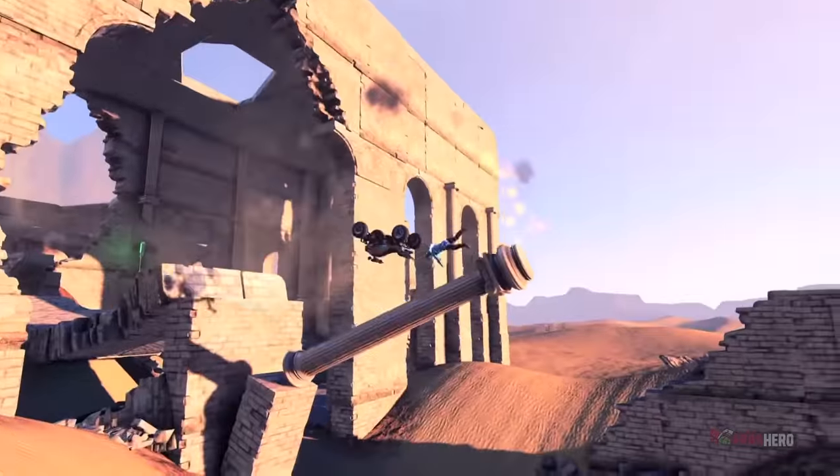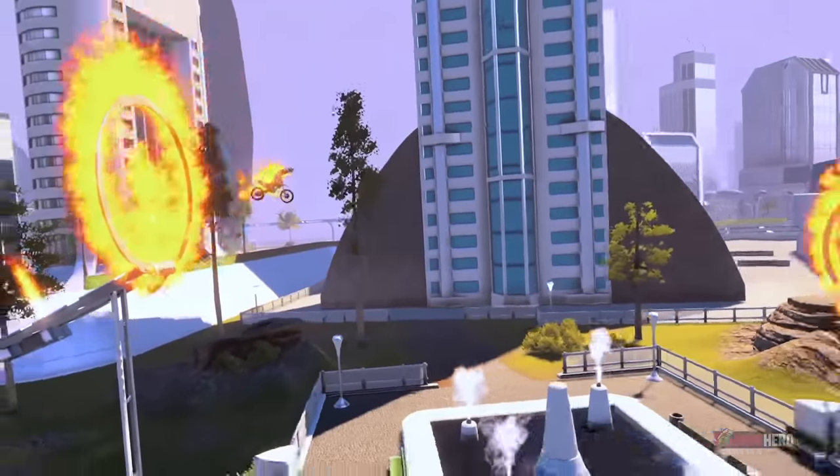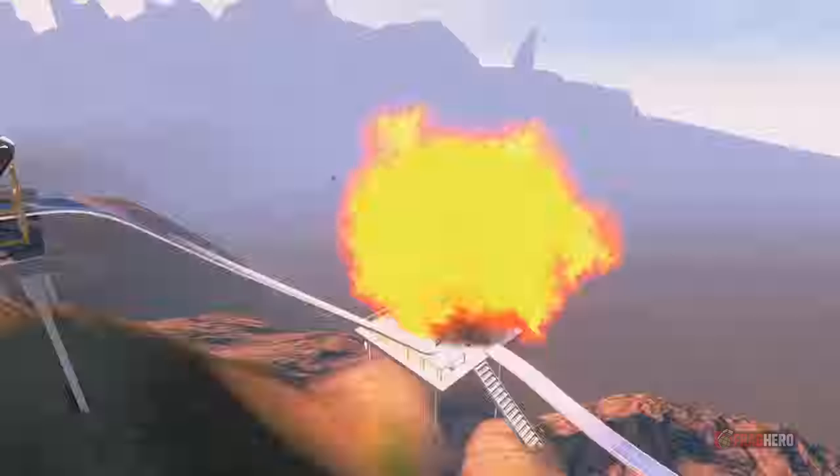The player can perform wheelies and stoppies as well as flips by controlling how the rider shifts their weight forward and backwards, similar to real life, but comfortably simplified.